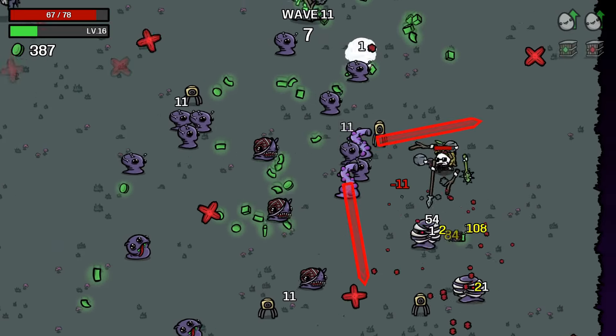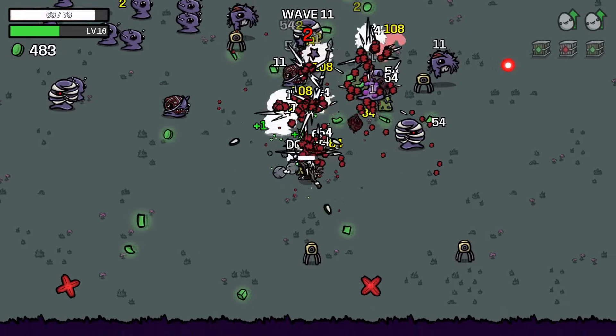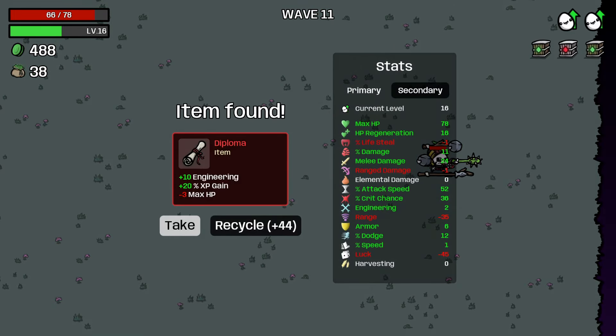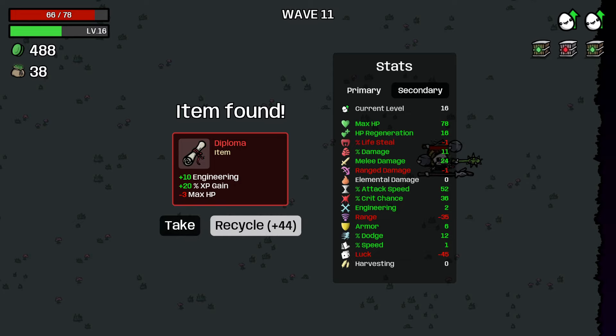I think we start to spec in for damage now so we can just start melting everything quick. I think we have some decent defensive stats here now. Engineering and XP gain for minus three HP - we have a ton of HP. It's not really the best one for our current situation - I don't know if we want to get minus, but extra HP here might be really nice. We could recycle for 44 mats, which isn't bad either - let's recycle that.